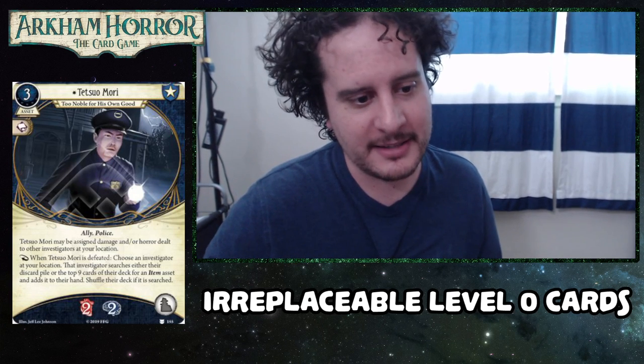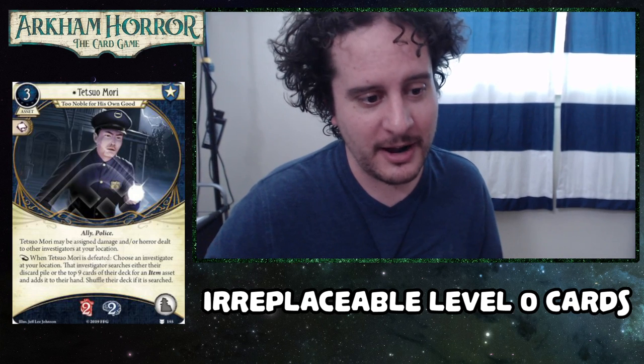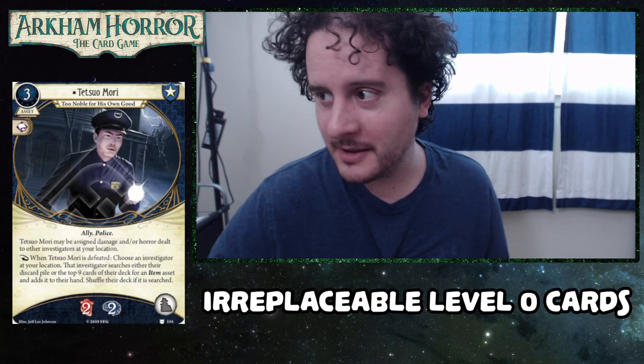Next one is Tetsuo Mori. This guy soaks for other players, and then also when he dies, he searches your deck for an item or your discard pile from an investigator location. He gets Prepared for the Worst again — sometimes better. He gets to go through discard piles too, other people's decks, and he also takes damage for other people. It's funny that you just finished talking about how these cards all make it to the end, because Tetsuo Mori literally never makes it to the end.